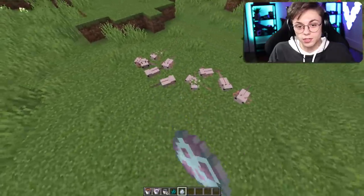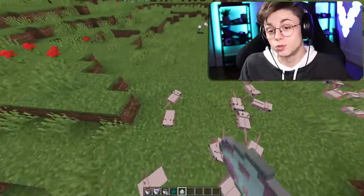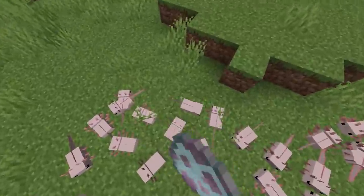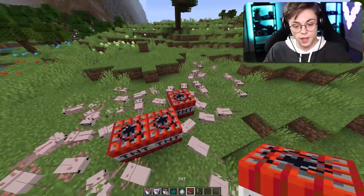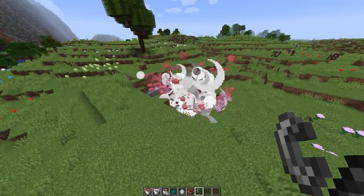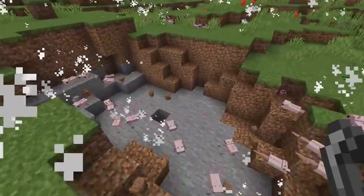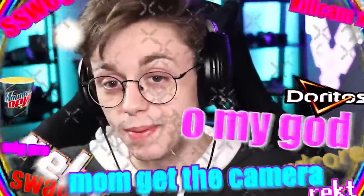Axolotls don't make any sound — no sounds. We actually don't know what they sound like because there's no footage. So I guess this is the most accurate representation of the axolotl ever. Let's see what happens when they die — what do they drop? Nothing. They don't drop anything, but I'm sure they will in the real thing. That's gameplay, baby.